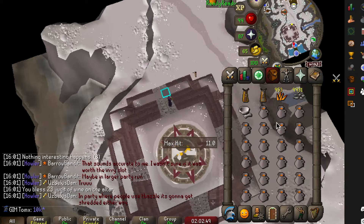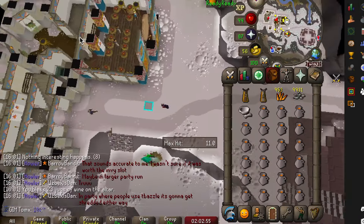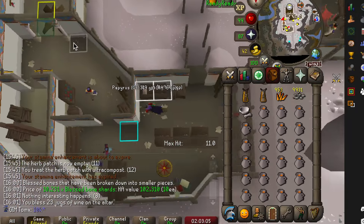Make your way back to the altar where you blessed your bones and bless the jugs of sunfire splinters by using them on the altar. You should now have a full inventory of blessed sunfire splinters, and at this point you're ready to obtain some insane amounts of prayer experience.